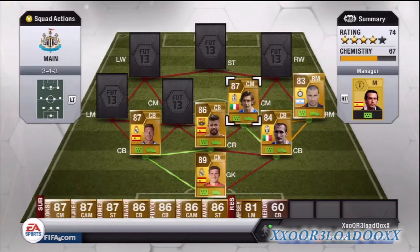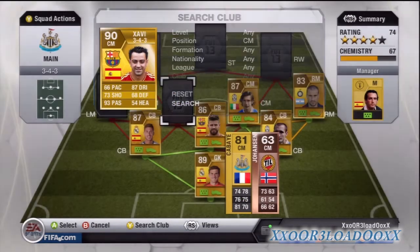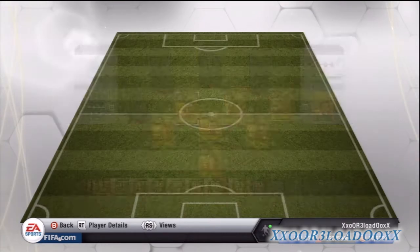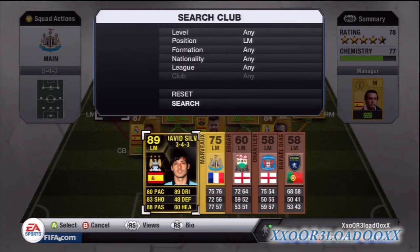Here we have Trezeguet — he's the guy that'll be doing your through balls to your striker. He's got a real nice rating. I paid 59.5k for him; he's got 93 passing and 87 dribbling. He's actually a real good player.